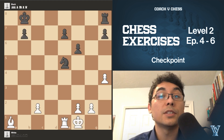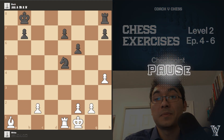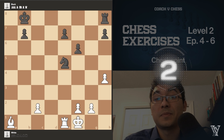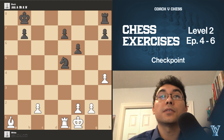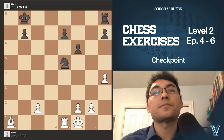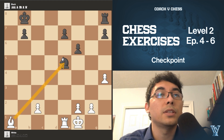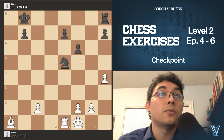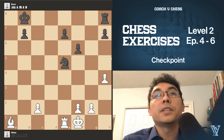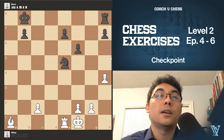The current position is white to move. Try to find the best sequence in this position and write down your answer. You may stop the video now. So here we need to consider any checks, captures, attacks. We do have a check — if we grab the knight with the bishop, that's a check. Then we'll just be able to grab the pawn with the pawn and win a pawn in this position. Is that pretty good though? It is good, but it's not the best.